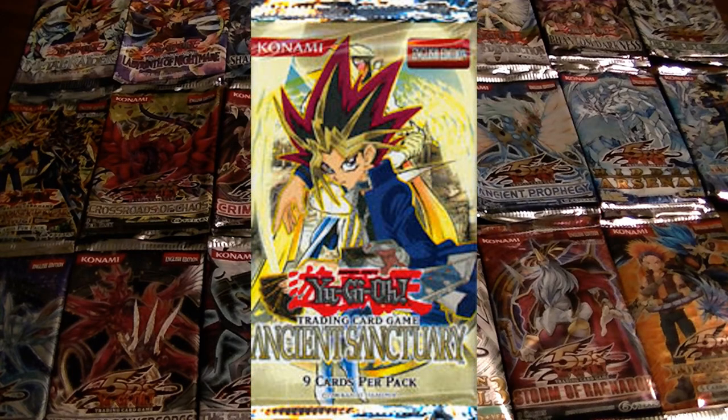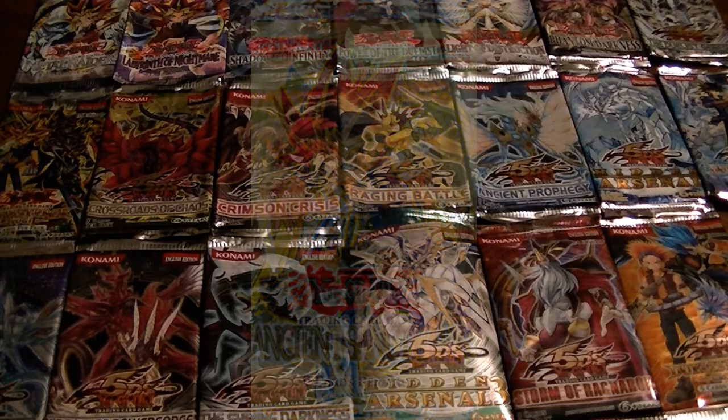Ancient Sanctuary was the eleventh pack, and it was actually the last pack to follow the traditional format of two secret rares, ten ultra rares, and ten super rares. The main cards include Archlord Zerato, End of Anubis, Missouri DeVille, Enemy Controller, and Beckoning Light. In my opinion this pack was probably not the most important overall.